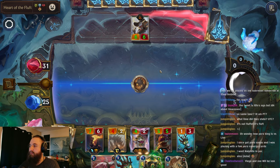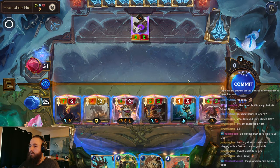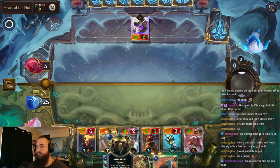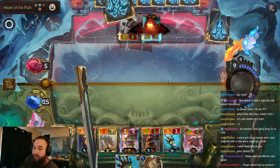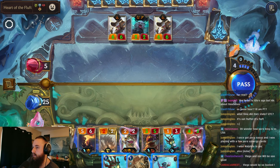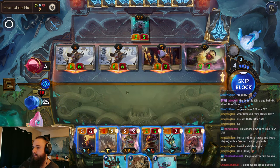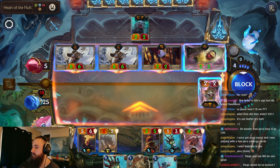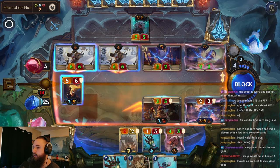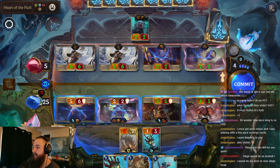Let's just do an Unstoppable Force. We'll actually use up our Knuckle. Not too bad. Viego - yeah, Viego would be great. This will be a very large attack. We'll pass with them. Alright, I can drop that Elusive there. Have this one block here. Having a couple units die, but we should be fine.